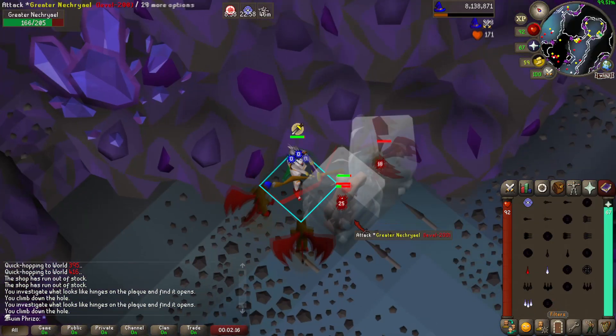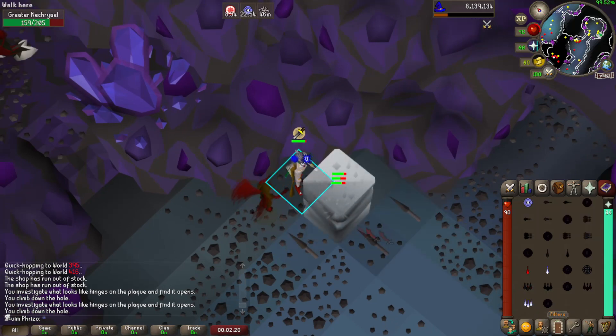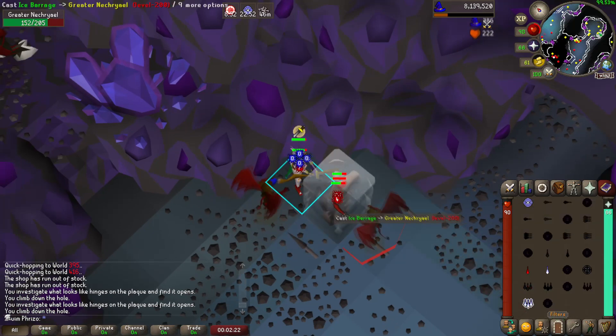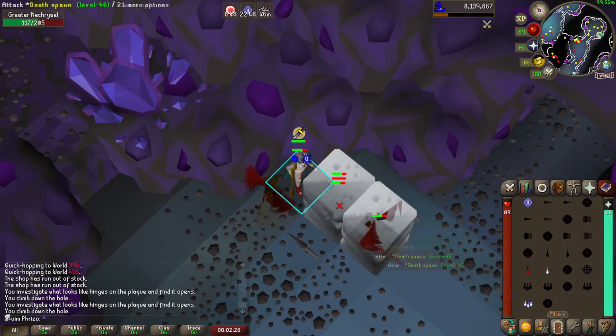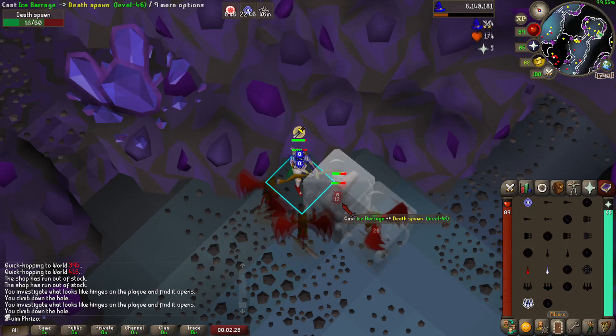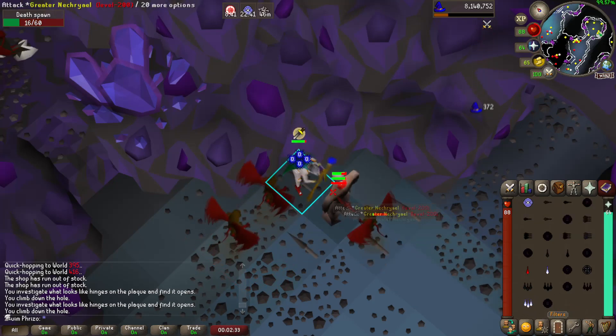I am manually casting this because I do not want to go to Calvarion right now. After this grind I think I'm done with Slayer for a bit, so I'll get either the master wand or ancient scepter staff when I go back to it.